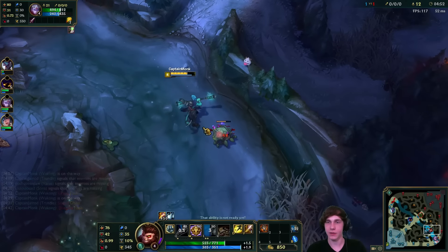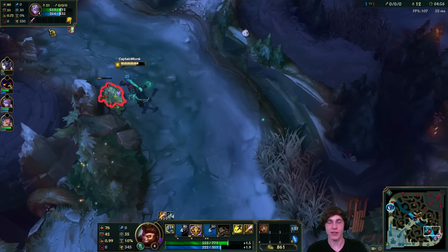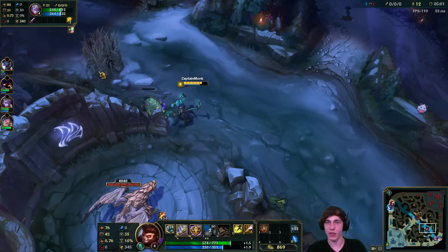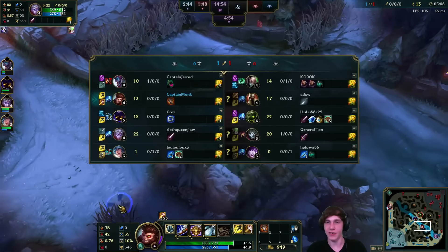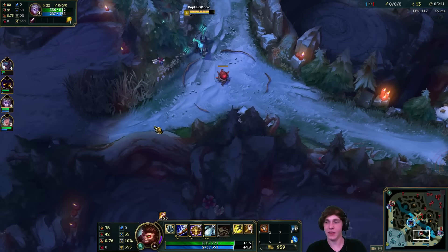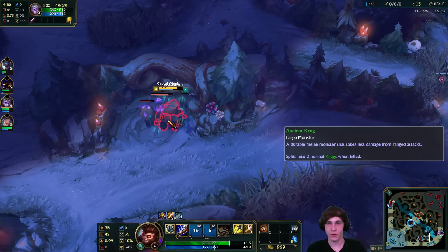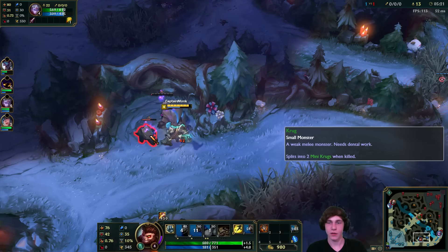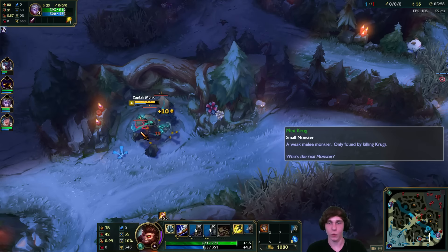We'll get the Scuttlecrab. Unfortunately Wukong doesn't have any hard CC in his basic three abilities - only in his ultimate - so you can't CC the Scuttlecrab to reduce its resists, but you can still take it fairly swiftly. There are definitely champions better at taking the Scuttlecrab than Wukong. Let's head over to the Krugs next, then go back to base and get some items. Smite those for the heal and damage - we'll use our E to finish off the big one.